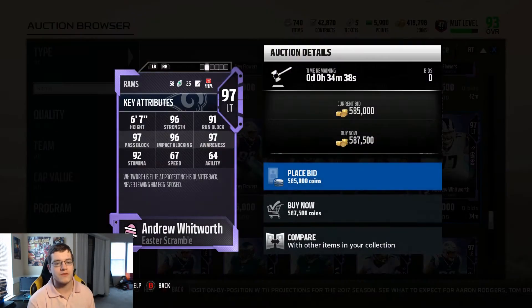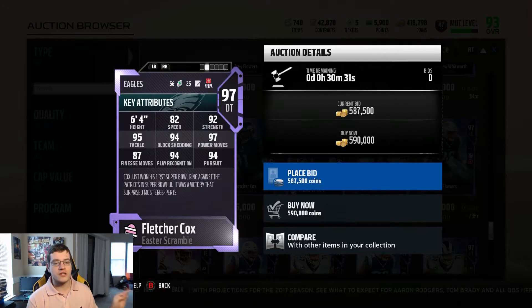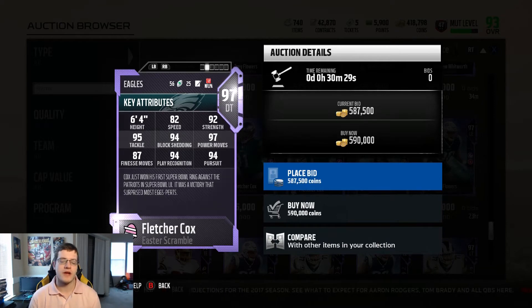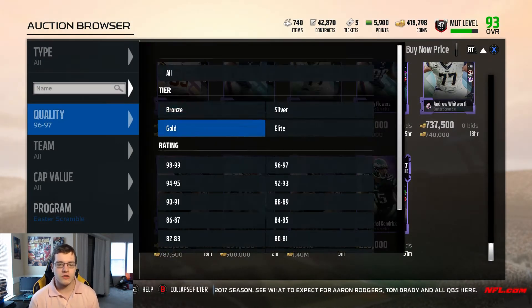Andrew Whitworth is a 97 overall left tackle — another pass blocking beast. And then there's Fletcher Cox at 97 overall with 94 block shed, 97 power move, and 82 speed.